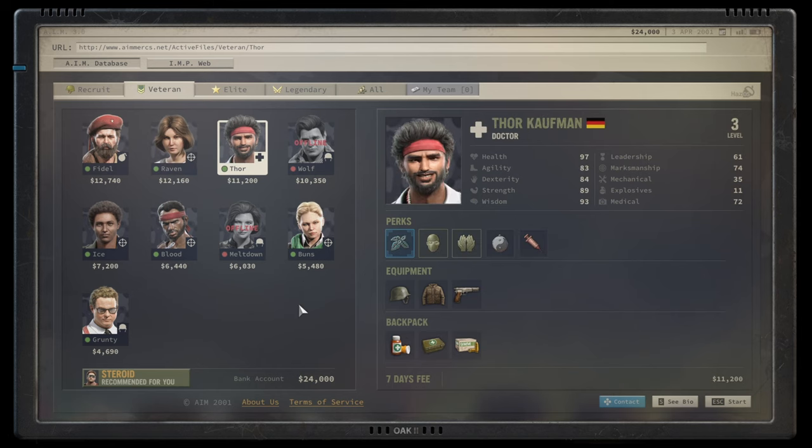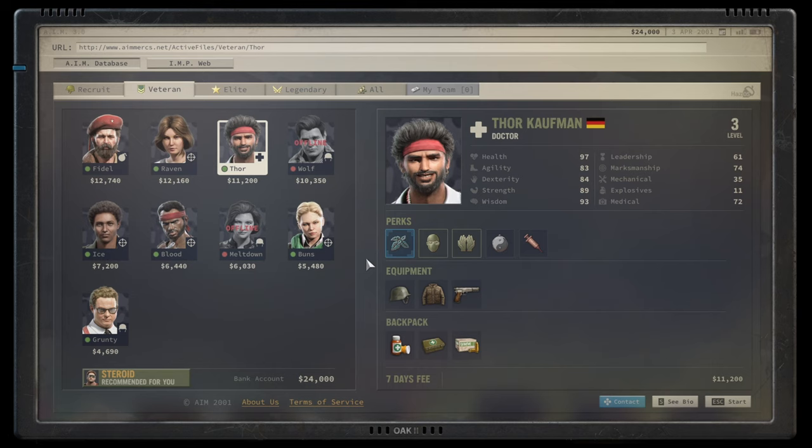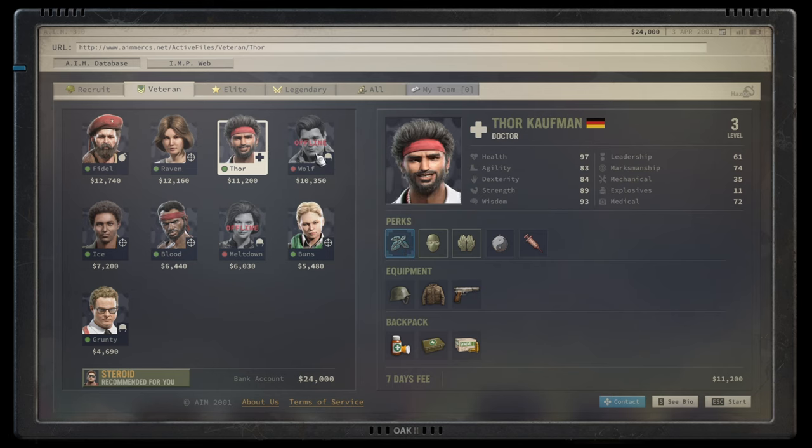Thor comes with the ability to produce herbal medicine that can create a lot of grit — 30 grit when consumed — created every two days, which will massively increase the sustainability of your team. Besides him seemingly loving wheat and everything related to it, he's actually a really good character. His ability is among the top abilities in the game, rating solidly A plus tier. Do not sleep on this character.